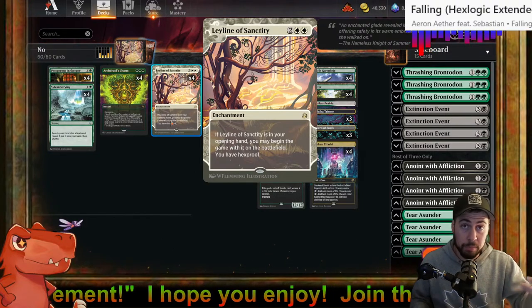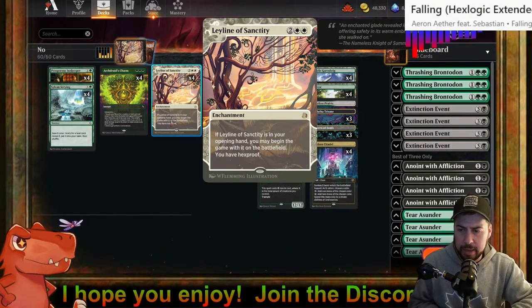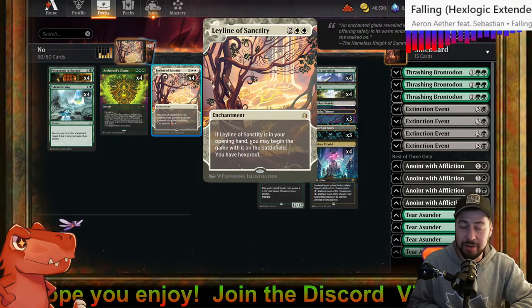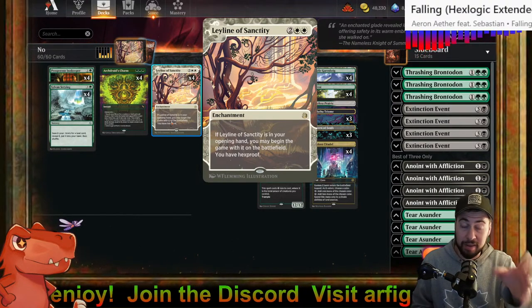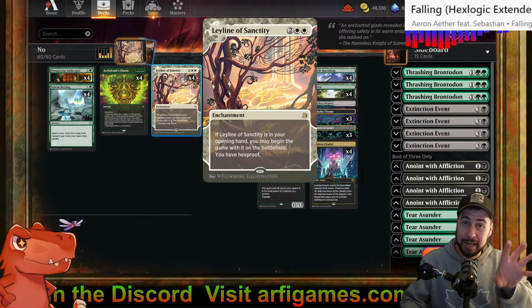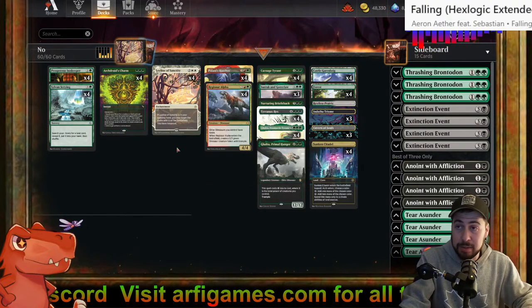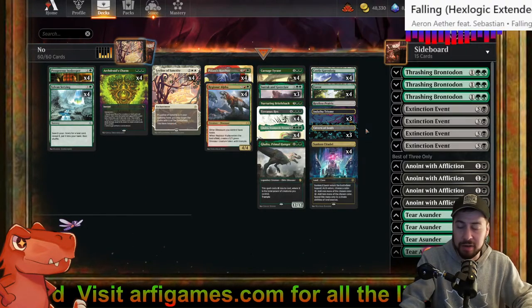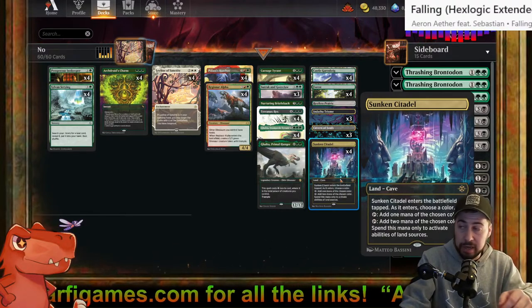For me at least, I've been facing a lot of black stuff — mono black, Golgari, which was of course quite painful and continues to be. And Rakdos Vampires — a lot of that stuff with Thoughtseize, Duress. This is a deck that cares about having specific lands, and if we don't see those specific lands, it's painful.